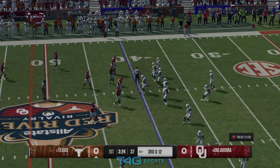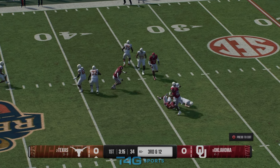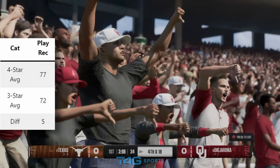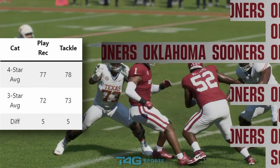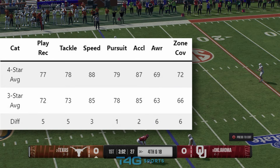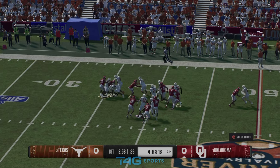Now we're covering the run support guys. Play recognition: four stars have a plus-five-point average gain over three stars. Tackle: plus five. Speed: plus three. Pursuit: one-point gain. Acceleration: two-point gain. Awareness: six-point gain. Zone coverage: six-point gain. Agility: two-point gain. Man coverage: three-point gain. Hit power: one-point gain.